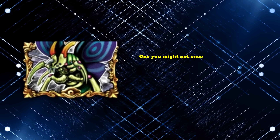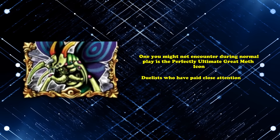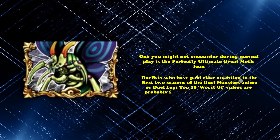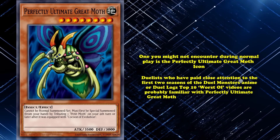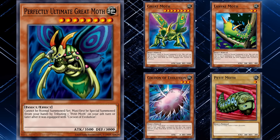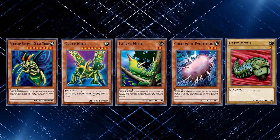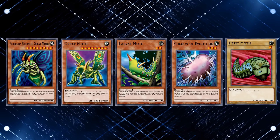But one you might not encounter during normal play is the Perfectly Ultimate Great Moth icon. Duelists who paid close attention to the first two seasons of the Duel Monsters anime, or a Duel Ox Top 10 Worst video, are probably familiar with Perfectly Ultimate Great Moth and its line of finicky insects. But in case the universe somehow spared a few listeners from being exposed to the terribleness of these brain-breakingly bad cards, just know your luck has run out, because we're going over them here.